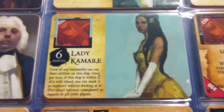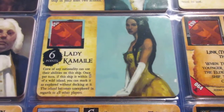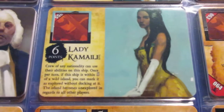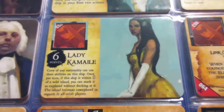Lady Kamail is interesting but kind of tough to use — her abilities are kind of random and I don't use either of them all that often. The crew-of-any-nationality ability I like using on ten-masters, especially cursed ones, to bring in crew from other factions.